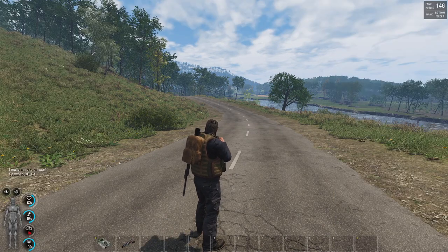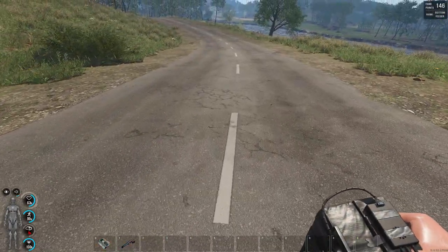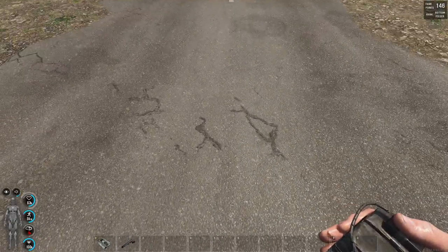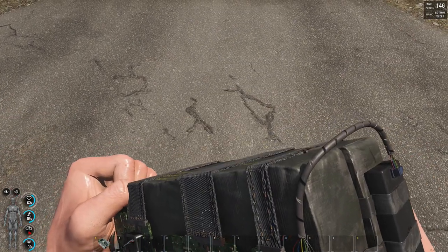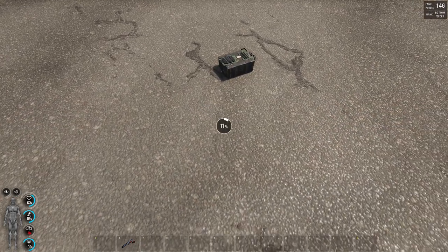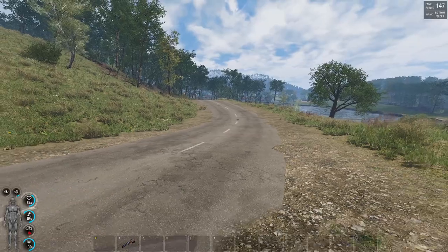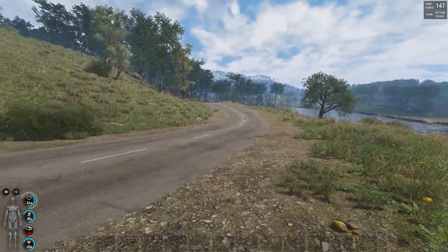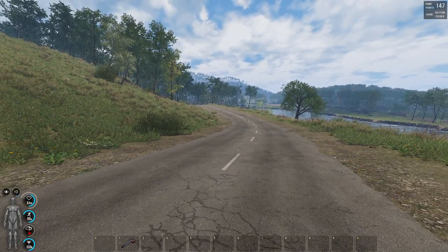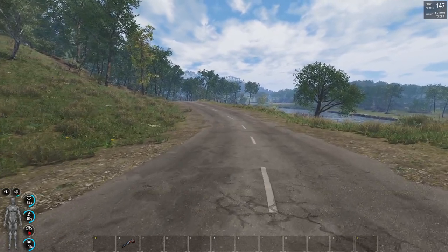Now, this is going to be the ultimate weapon for base raiding, they're saying. This is going to destroy everything. We're going to put it down. Just put it on the ground and arm the trap. It's beeping — about 10 seconds. This C4 is going to be the ultimate weapon for destroying bases, apparently.